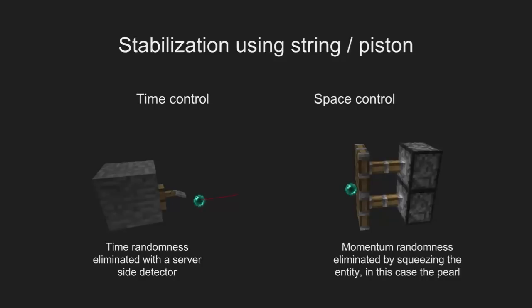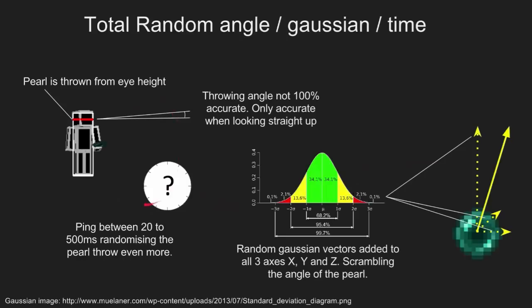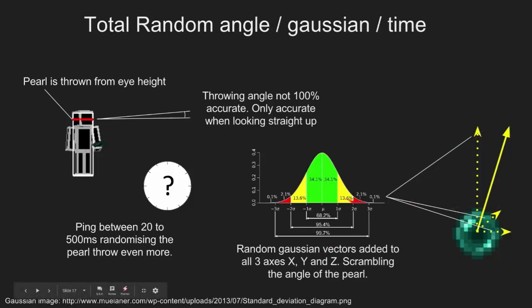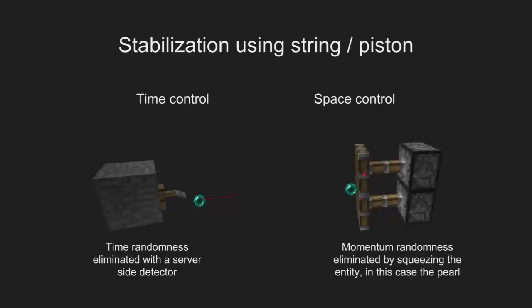What was basically discovered was how to take all this randomness out. The first thing you need to do is eliminate the time randomness that the ping is causing, and that's done by using a string — a server-side check for whether the pearl has been thrown or not, taking the randomness out of time. You can also take the randomness out of space — the random vectors caused by the hardcodedness of the pearl. And the only way to do that is using pistons. Entity squeezing is used: if you squeeze an entity, it eliminates the acceleration of the entity and puts it in a specific location.